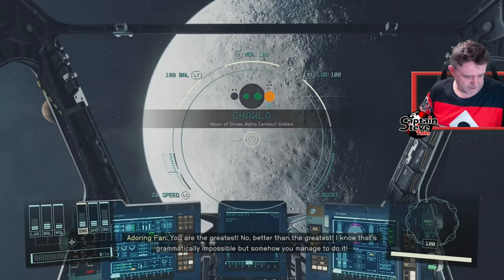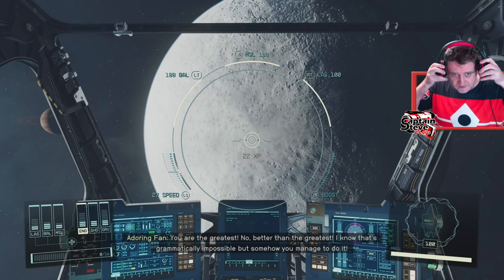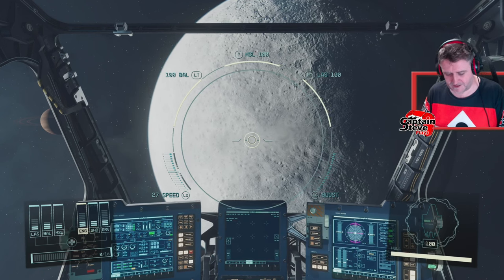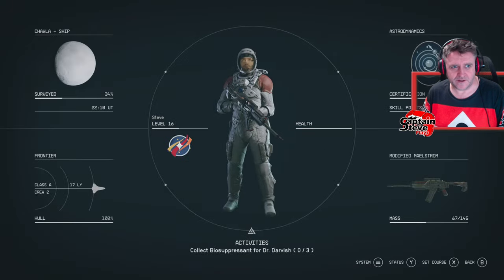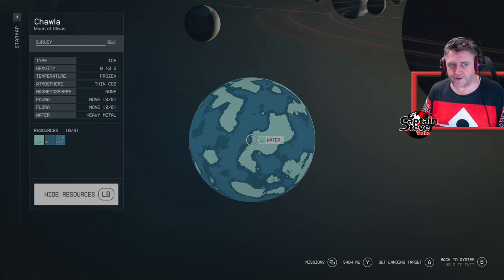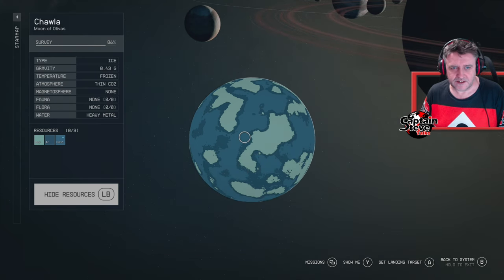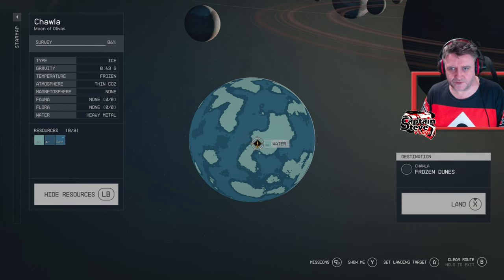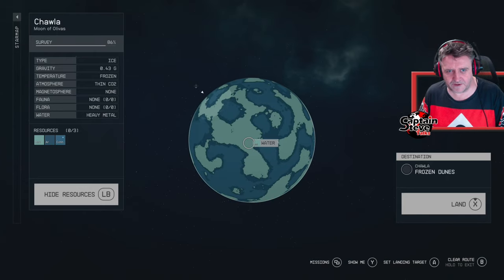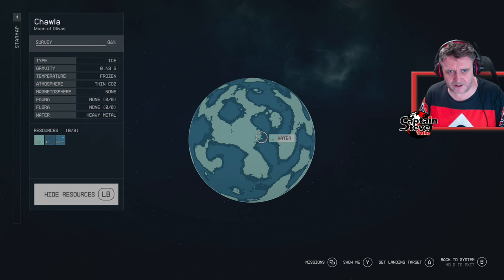We've arrived in the system. Let's go back into the map. Chika-pow - let's scan this moon. It's only got three resources so it shouldn't take too long. There are frozen dunes and I think it's mostly all frozen dunes. We want to find a spot where we can see all the resources in one place. I'm not on the light side of the planet, so let me spin this around to the light side - around there would probably be fairly good.